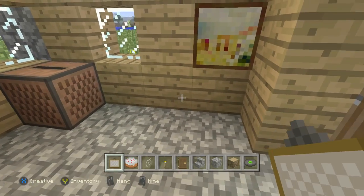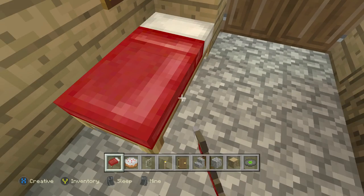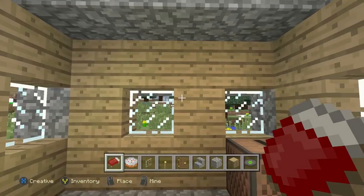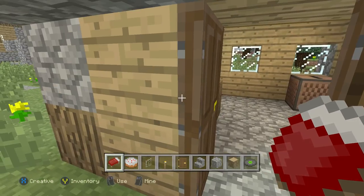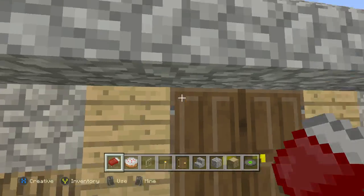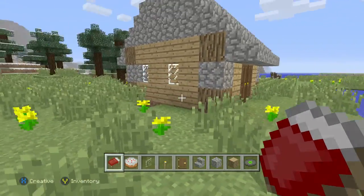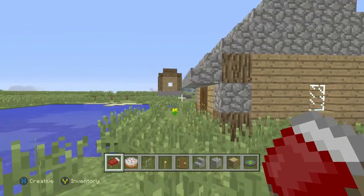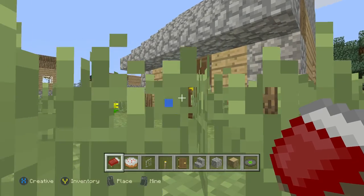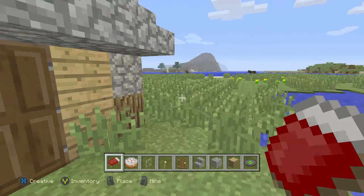If you'd like, let's put a bed right here. And there you go guys — that is the perfect house! Even the villagers might really like that. You can put gardens down, you can put anything like that. All right guys, see you next time on Iron Stem!